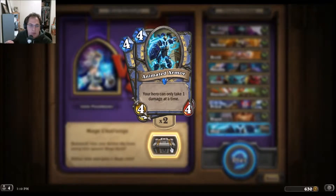When our Animated Armor is out on the field, you — Jaina or Medivh if you have Medivh — can only take one damage at a time. I don't know how useful that is. I think it's a powerful ability but as a 4/4 I don't expect it to live long, and it basically just kind of feels like a taunt except it taunts spells too — direct damage.